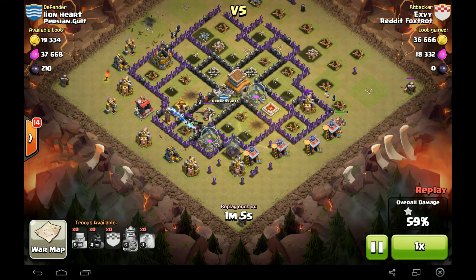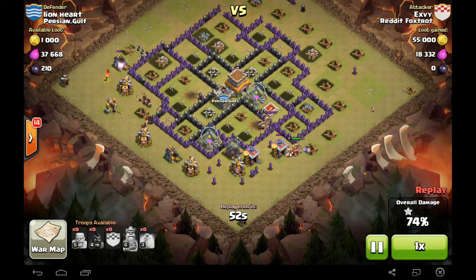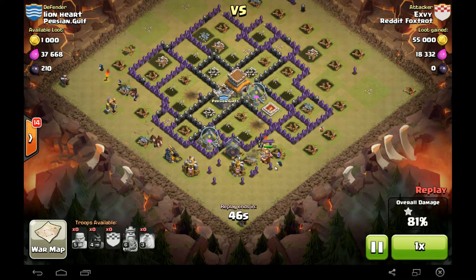No more Heal Spells left. Got a Tesla and a Cannon, and they are down. Very nice though. Skellies are taken out. We got some Wizards up here and down here, plus the Barbarians and BK. That one Hog still going. BK versus BK — level six versus level eight. Looks like the level eight is distracted, and he's down.